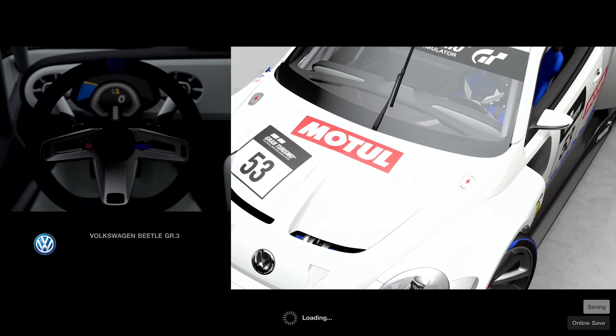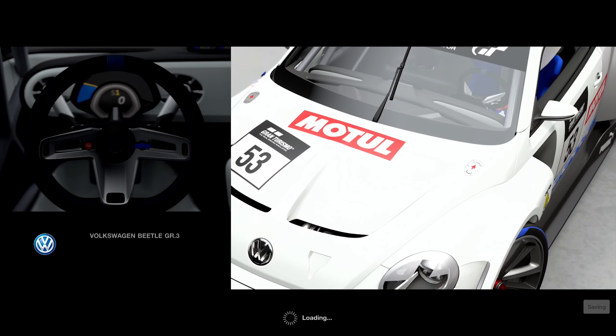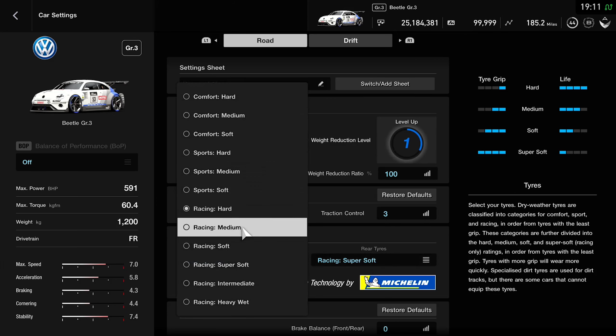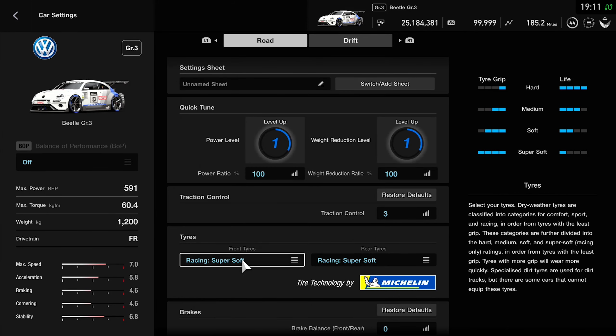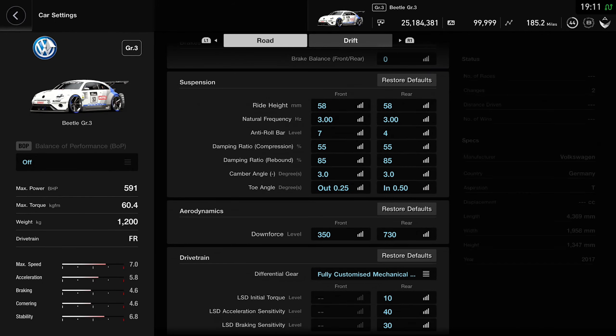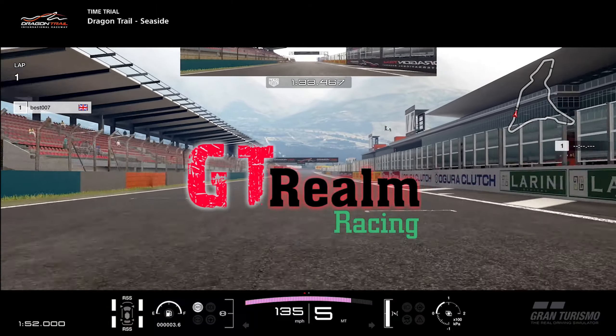Let's pick the Beetle on manual, of course. I'm going to skip the loading screen and slap on the super softs as always, and show you the stock settings. As you can see, all stock. Let's get going.